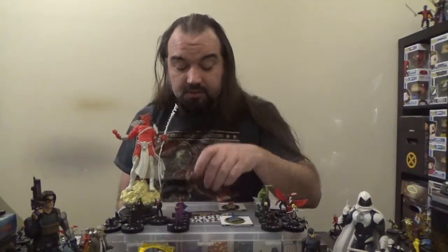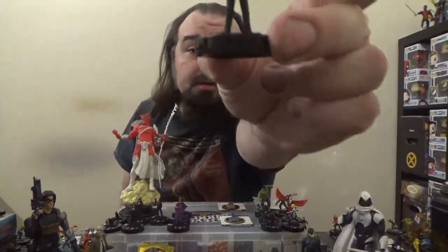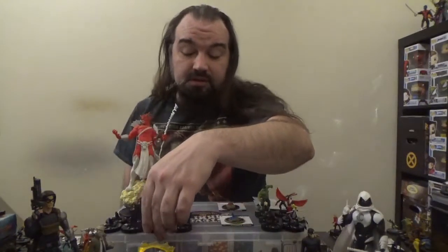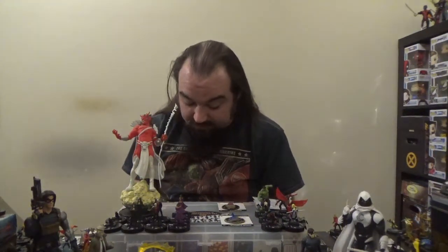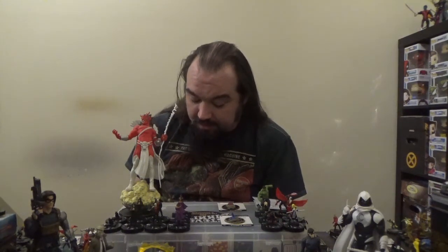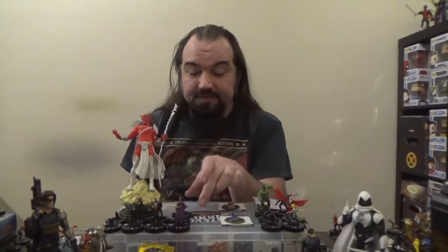Next up we have a Warlock. Like the Witch, Warlock comes in at 20 points and has the Mystical keyword. We've got Phasing Teleport on speed followed by Sidestep — same two powers, just in reverse order. On defense, we've got Combat Reflexes. Then on damage, we've got a special power, Battle Magic: Warlock can use Enhancement, a unique modifier — it's the same as the Witch's special power or unique modifier, only for close attacks instead of ranged attacks.